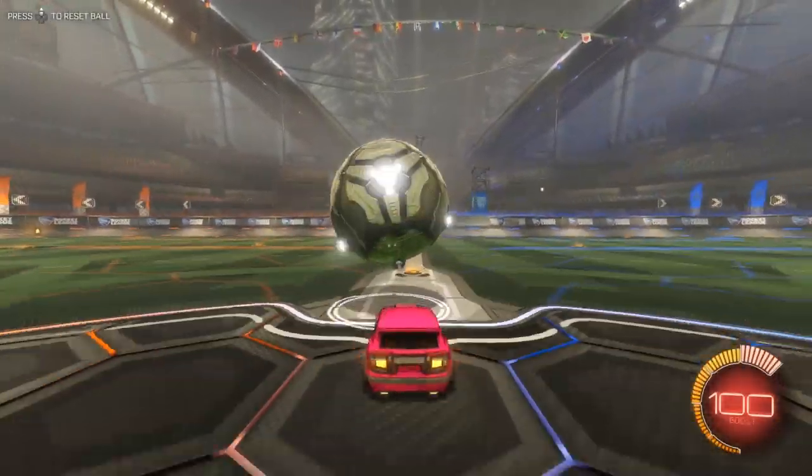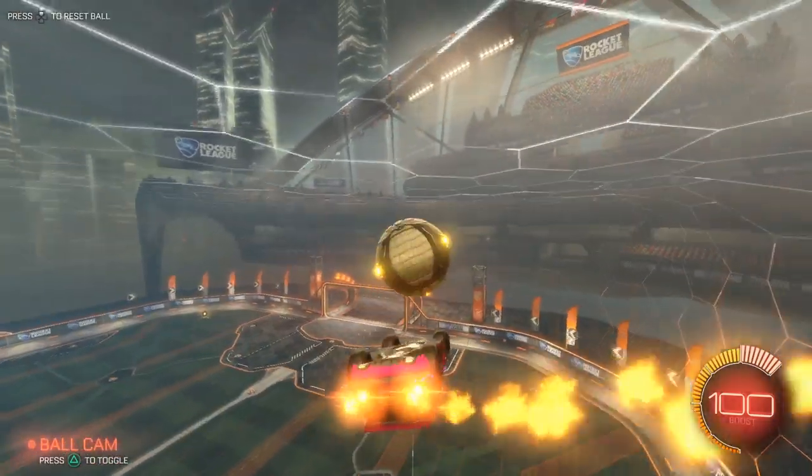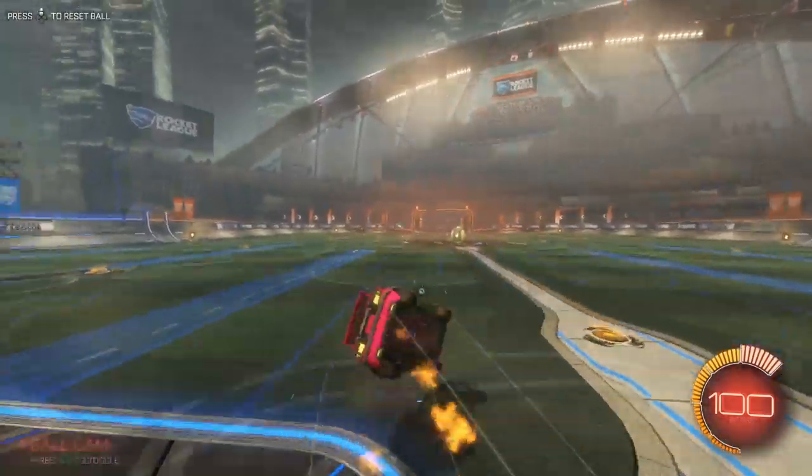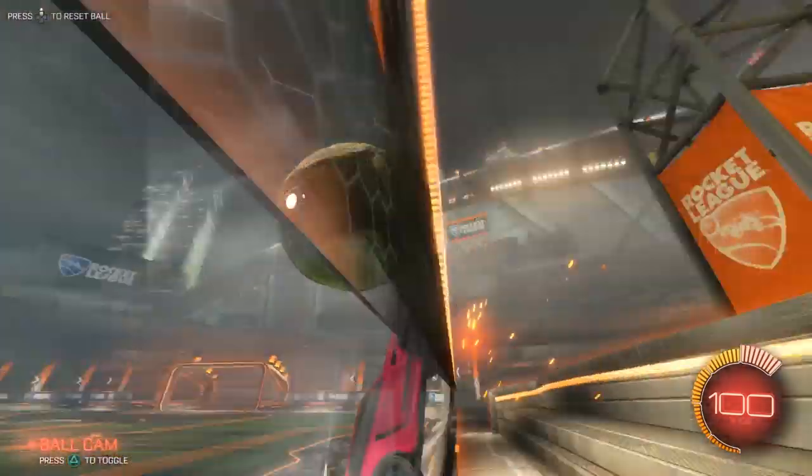The best way to get used to how the ball reacts to your car on these hits is by actually practicing it. You've got to try it yourself to truly see. The best way to practice these ceiling shots is in free play where you set it up yourself, because the setup is definitely the hardest part.